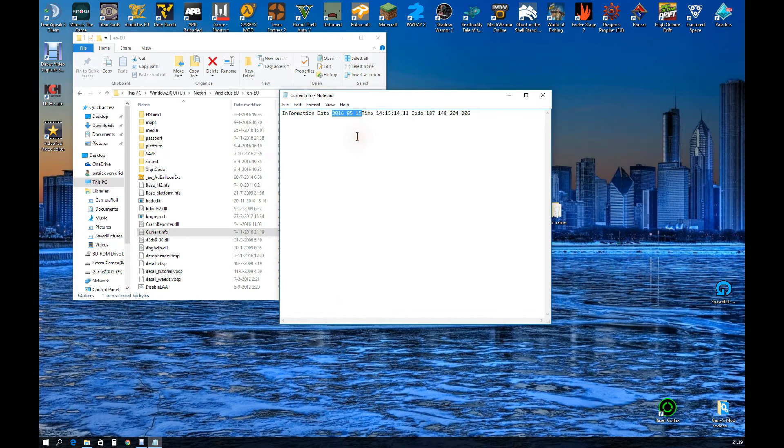Here you'll probably see a date that doesn't match with your current date. Just check your calendar and change it to your current date. Then click save and close it.